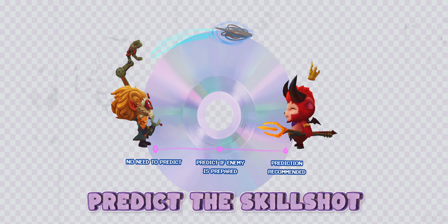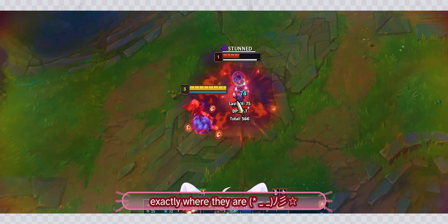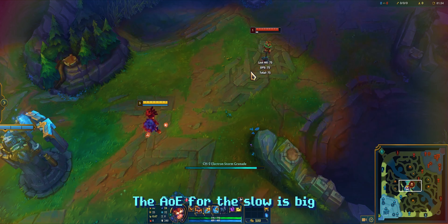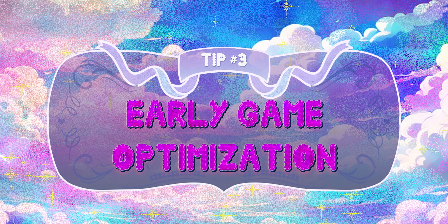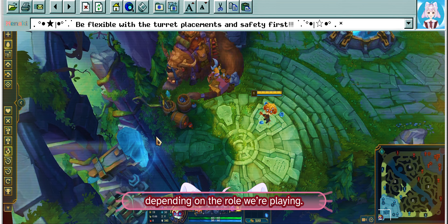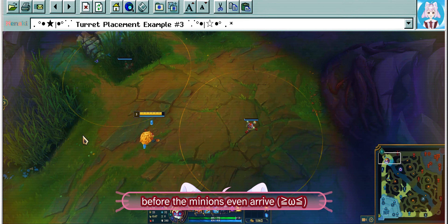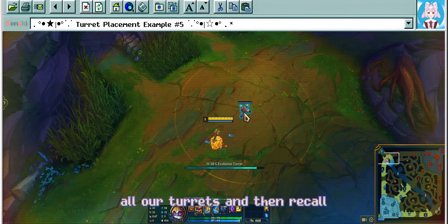When using the W ability, it is not recommended to aim the rockets directly at the target, even if the goal is to hit all 5 rockets. I only ever aim the rockets at the enemy when I think the enemy is AFK. This is because the W ability works a little differently than other skills in the game — the rockets converge on the cursor, so if we aim directly at the target, the rockets can be easily dodged. If we want to hit all 5 rockets, we want to put our cursor in front of the enemy champion model. We can still hit the 5 rockets this way, but because the rockets now have a fan shape, it's harder for the enemy to dodge.